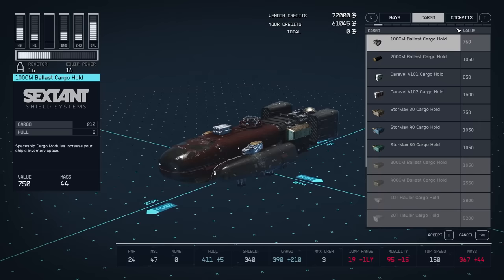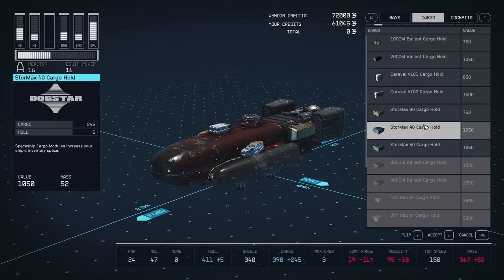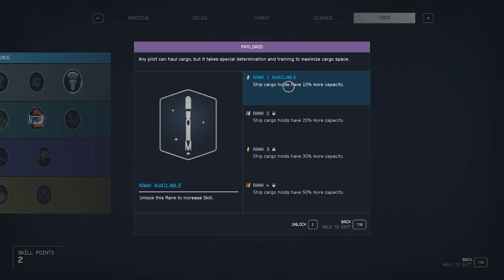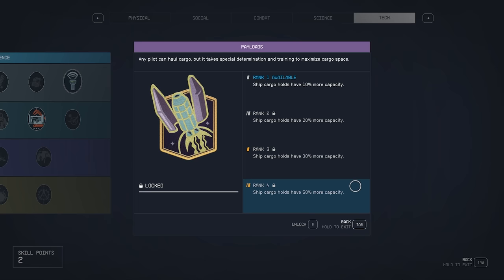This does come with a setback, as you'll also need to upgrade several other parts of your ship in order to make up for the added weight, so it's more of a long-term solution. You can also get more out of the storage you currently have on your ship by investing in the skill Payloads, which is in the second tier of the tech skill tree. One point will increase your cargo hold's capacity by 10%, while maxing it out will increase it by 50%.